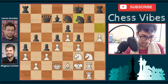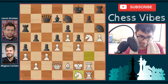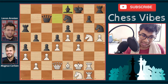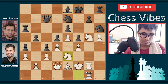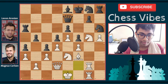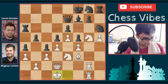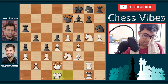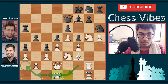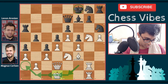After a4, rook g2, knight f7, rook g1 — Magnus Carlsen has all his pieces on the kingside and is ready for the attack. Rook h8, h5, knight h6, knight g5, rook a6, king f1, bishop to e8. Magnus is slowly and steadily improving his position before attacking. Knight e3, knight g8, bishop f3, queen e7, king e1, bishop f7, king g1.